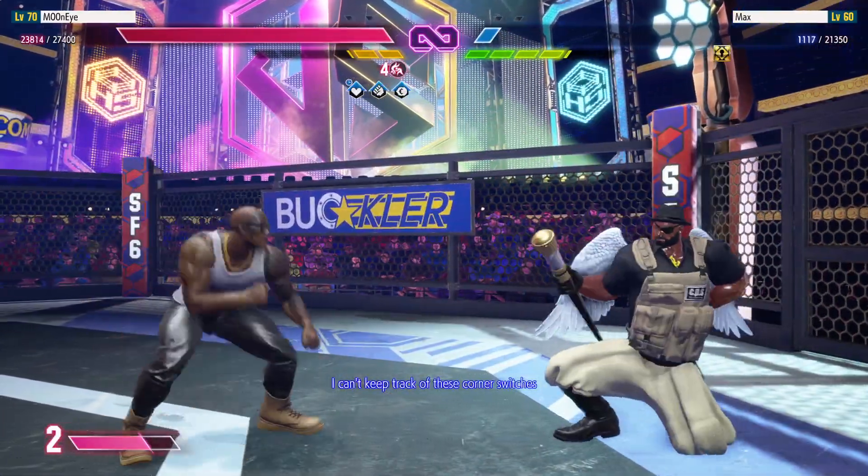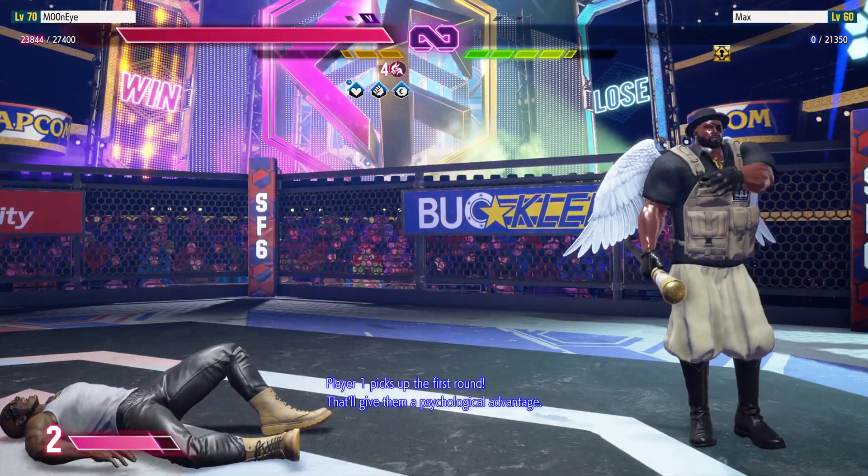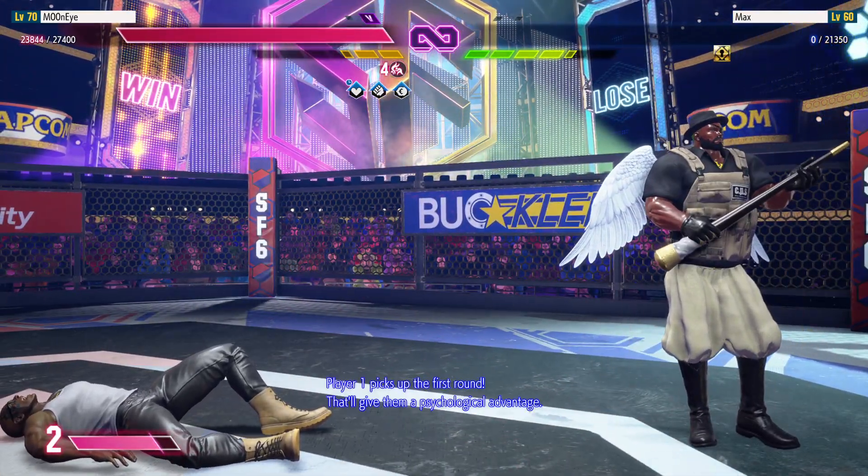I can't keep track of these corner switches. K.O.! Player one picks up the first round. That'll give them a psychological advantage.